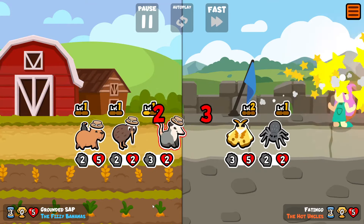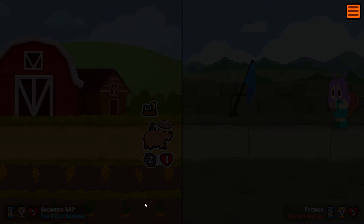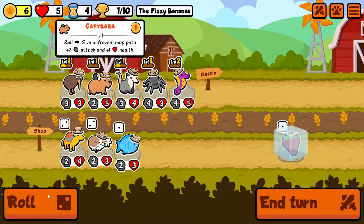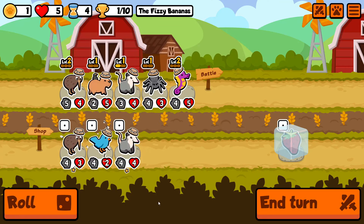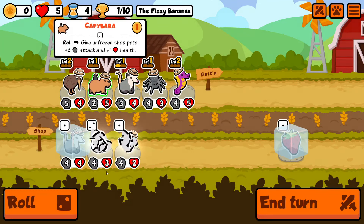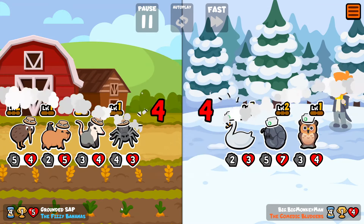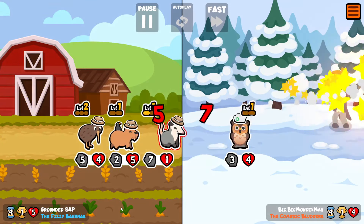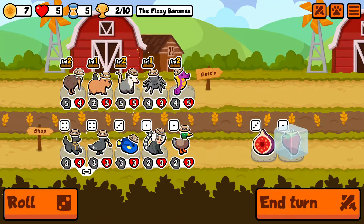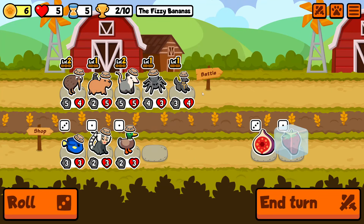First of all, it's a tier four unit. So essentially we're getting old Pteranodon that is not on faint — it's on start of battle and it's two tiers lower than it used to be. Plus it's going to activate every faint pet on the team. It says front to back, so the one at the very front goes first. If we have Anubis plus four faint pets, they all get activated by the single unit. On top of that, it doesn't actually care what level the pet is. So if you have four faint pets that are all level three, a single Anubis will activate all of them at start of battle.